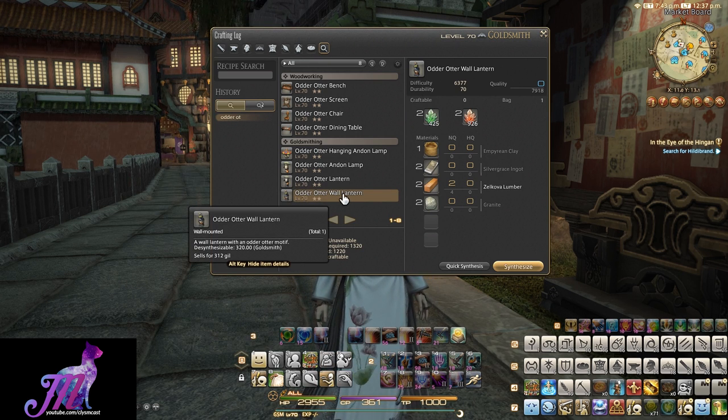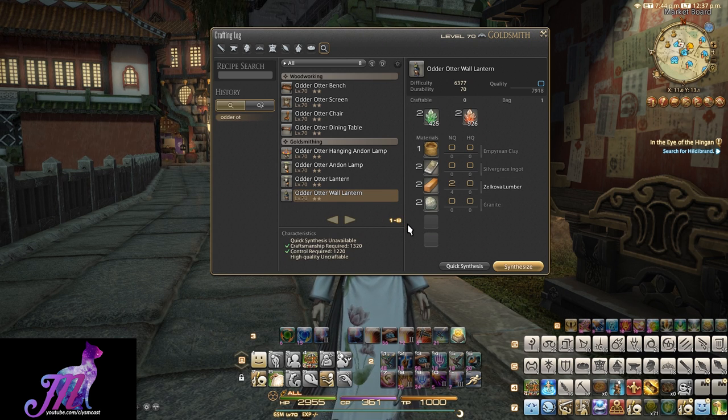This is the Odder-Otter Wall Lantern, and it is crafted with one Empyrean Clay — a material rarely obtained through sacs from accursed hordes inside the new Heaven on High Deep Dungeon — two Silvergrace Ingots, two Zelkova Lumber, and two Granite.